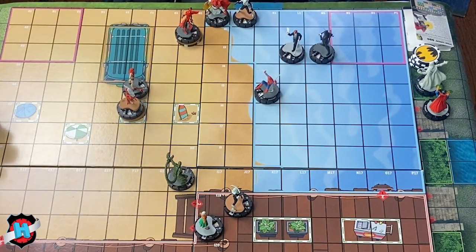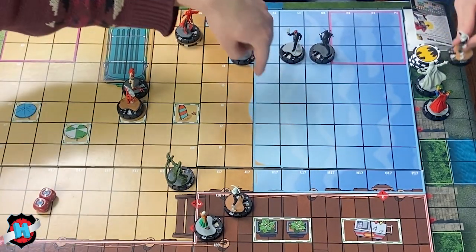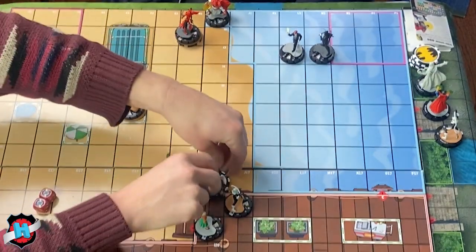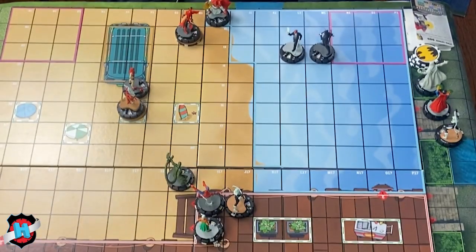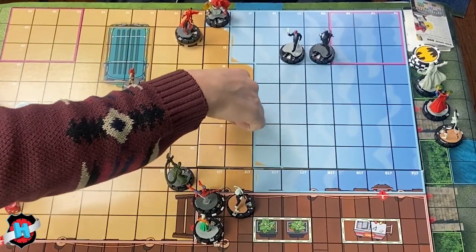Spider-Man hypersonics and shoots Black Cat at 17, needing a six — rolls a six, possibly a crit hit for four damage. She's going to die either way. Then Aunt May cooks up some wheat cakes — a power action to support for two, dealing one off stop. Presumably the first ever recorded use of support on camera.